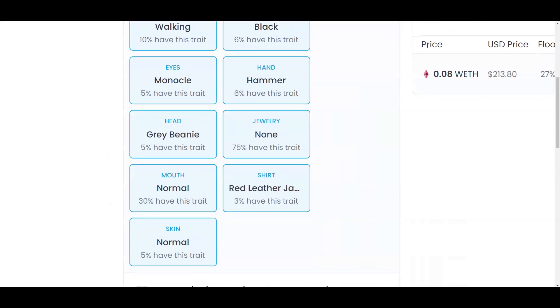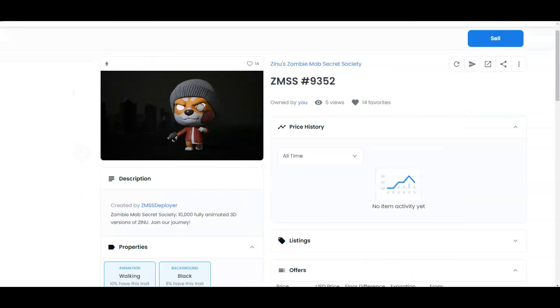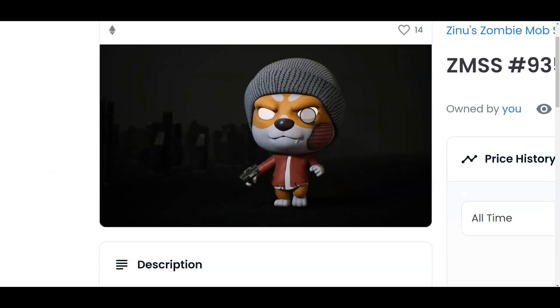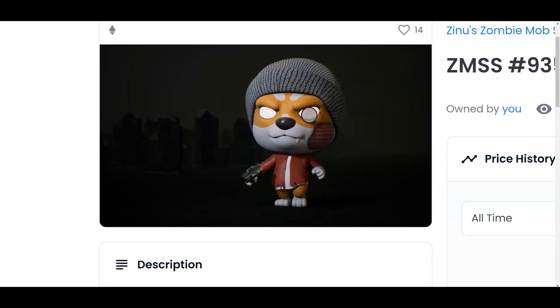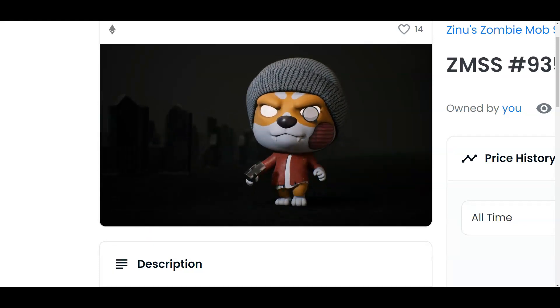I like the red jacket trait. It also has the black background and of course the hammer that he has in his hands. To me, Zombie Mob Secret Society has some of the best 3D graphics, which means the play-to-earn game should look really really good.